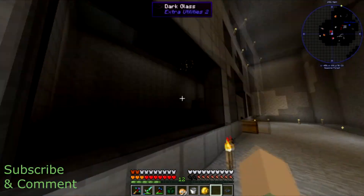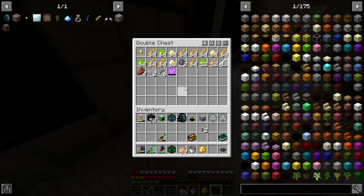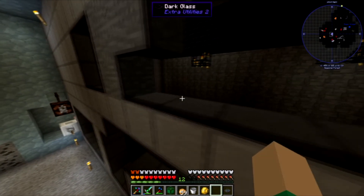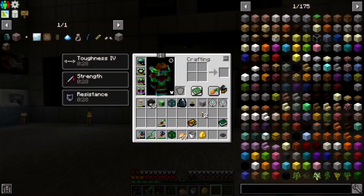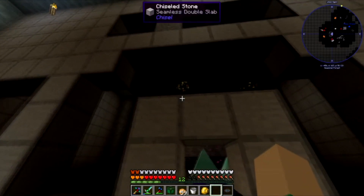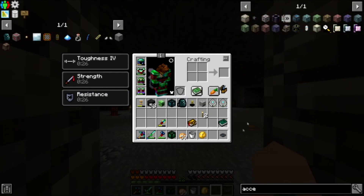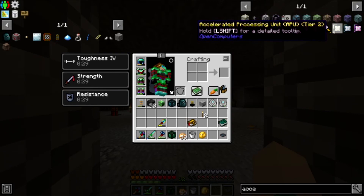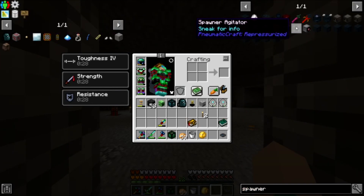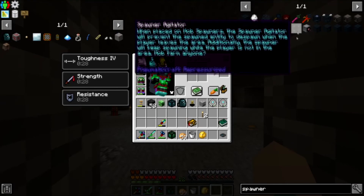I just placed the wither skeleton spawner in there — as you can see we did get a wither skeleton so it does work. I don't know if there's any way to kill them with a looting effect in this pack, so if you guys know of a machine that has the looting effect let me know. I did plan on upgrading it with these called spawner agitators — basically makes it so you don't have to be within range of the spawner.